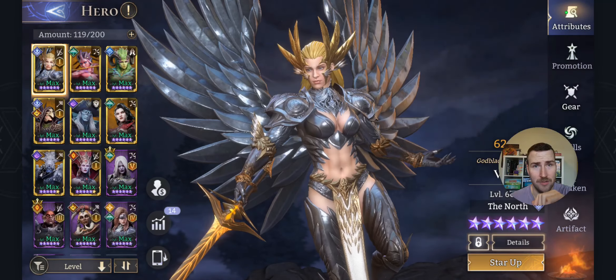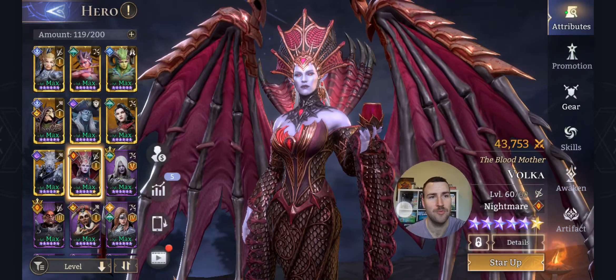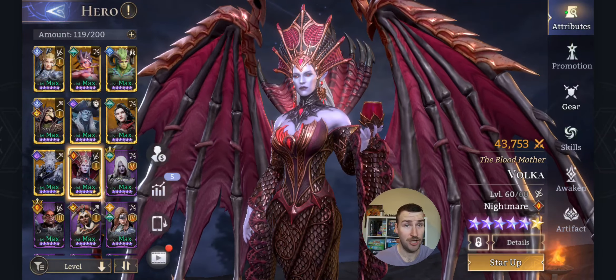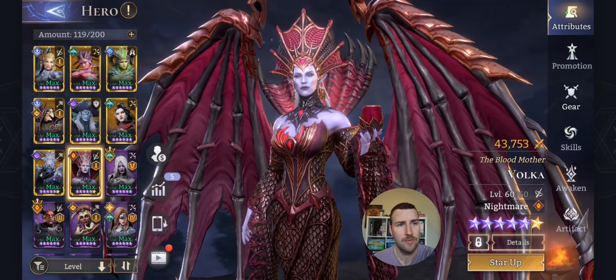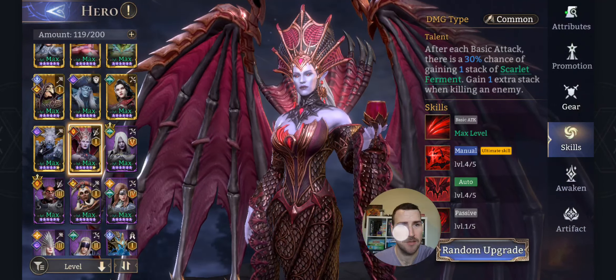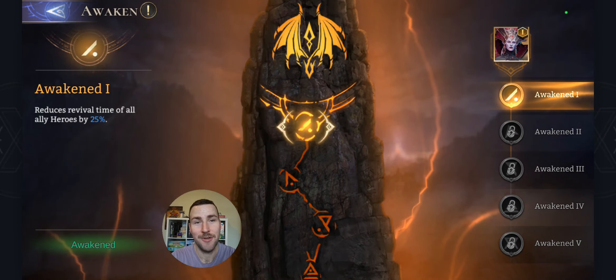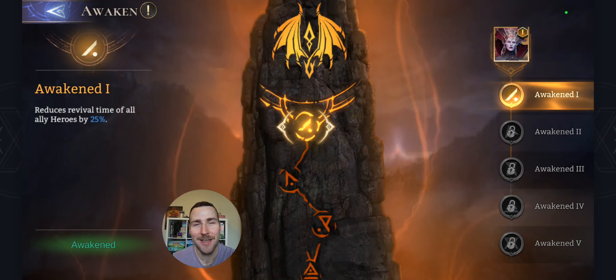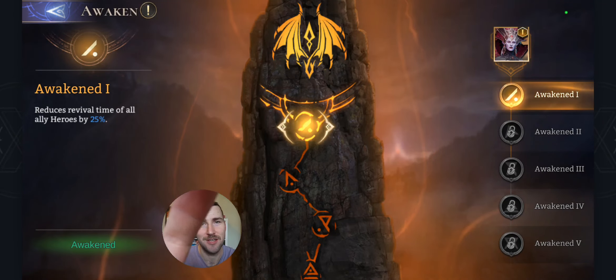So let me show you the people you need. Firstly you need this chick here — Volka. She's a free champion if you can progress through the story missions enough. The reason she's cool is because she has this passive. Her Awaken 1, which you actually get by completing all the Tide missions — you just straight up get this — reduces the revival times of all heroes by 25%.